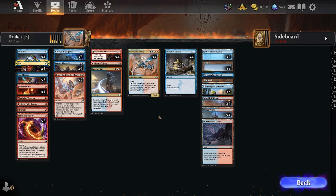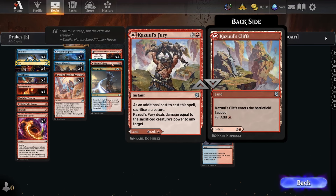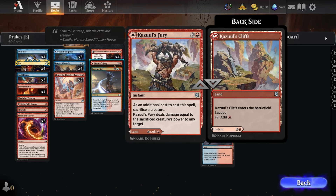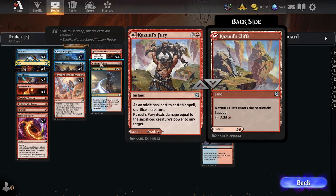Things get exiled to Treasure Cruise, which is our big catch-up draw spell to help us refuel, and it still powers up Drake, which is handy. The last thing I want to talk about is one copy of Kazuul's Fury. We're still playing Cruise over Dig Through Time, even though being able to tutor for Fury is possible — there's a different version of this deck that goes more in on the Crackling Drake plus Fury plan.